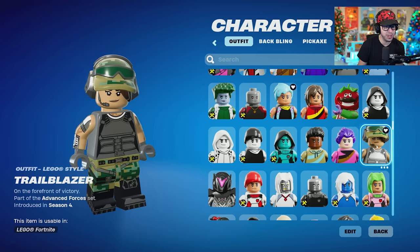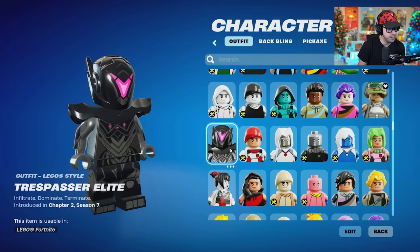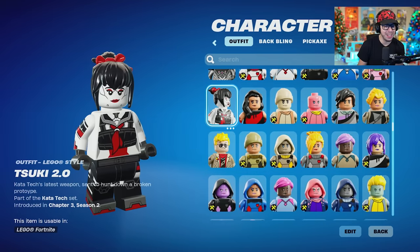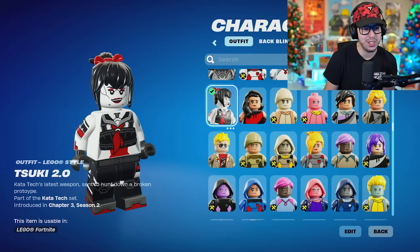These are good looks too. Trail Blazer — this is a Twitch Prime exclusive skin, I believe. Trespasser Elite. Suki — my Locker Bundle skin looking fantastic. I think there's the edit style version of it too, we'll check that after.